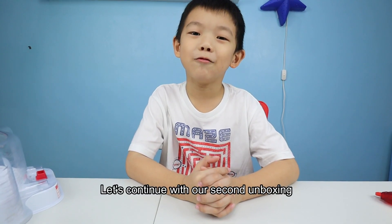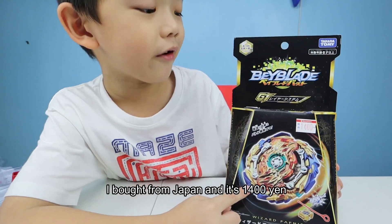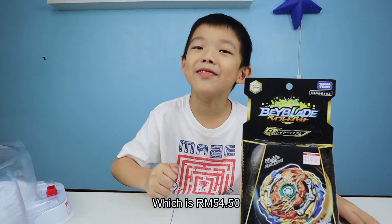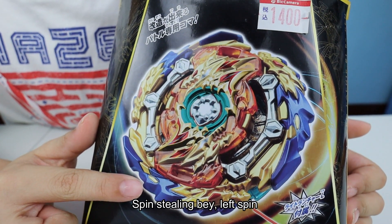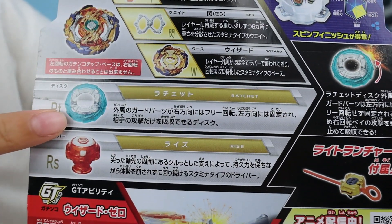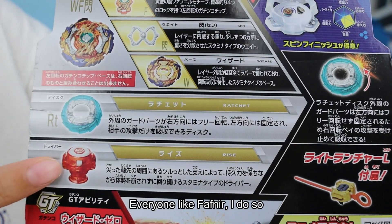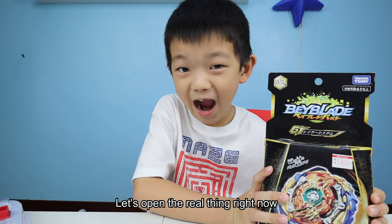Let's continue with the second unboxing — the Fafnir I bought from Japan. It's 1400 yen, which is 54 ringgit and 50 cents. It's a stamina type, spin-stealing, left-spinning bey. The highlight is a ratchet disc which also features a rice driver. Everyone likes Fafnir — let's open the real thing right now!